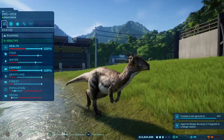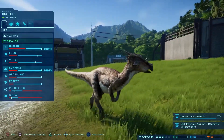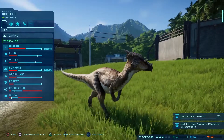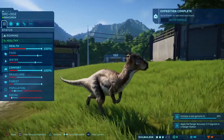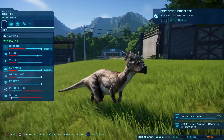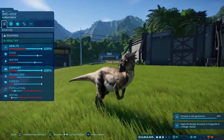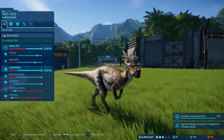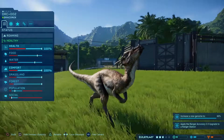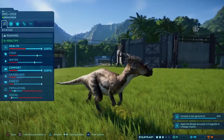They're a little bit social and they need a decent population size. So as soon as I threw in one more Dracorex into the same enclosure, it suddenly became way more chilled out and stopped breaking down the fences. So that's how you stop the Dracorex from breaking down the fences — throw in another Dracorex and that's it.